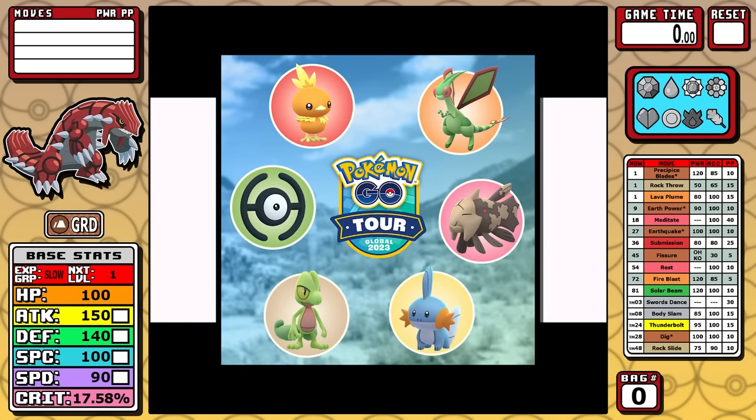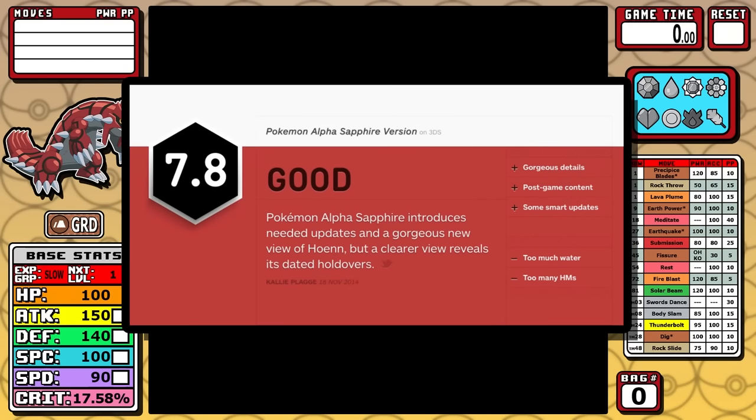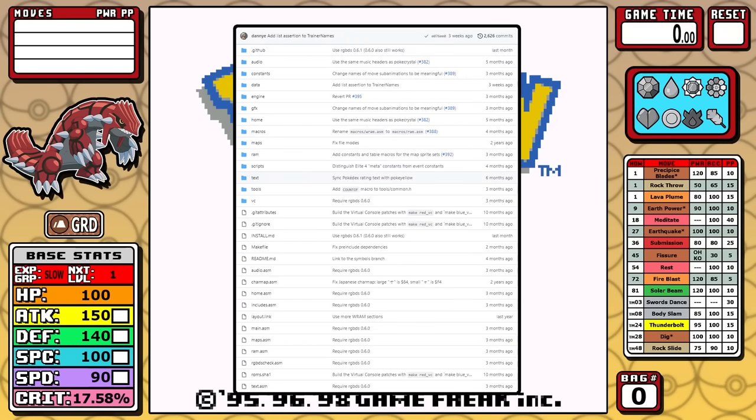With Pokemon Go's Hoenn Tour coming up, I thought Groudon would be a fun legendary to put into Generation 1. Generation 3 is notoriously known for having too much water, so maybe this pure ground-type legendary can find a home in Kanto today. I utilized the PokéRed assembly, modified the game a bit, and built a custom ROM to do this run on. That's a bit of an oversimplification, but that's just the gist.